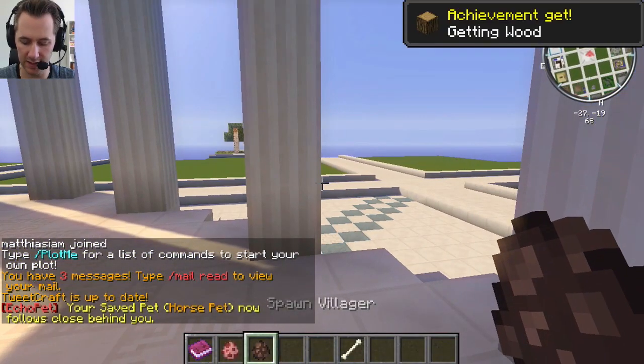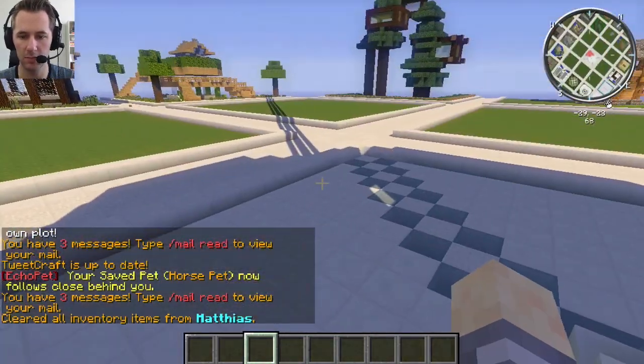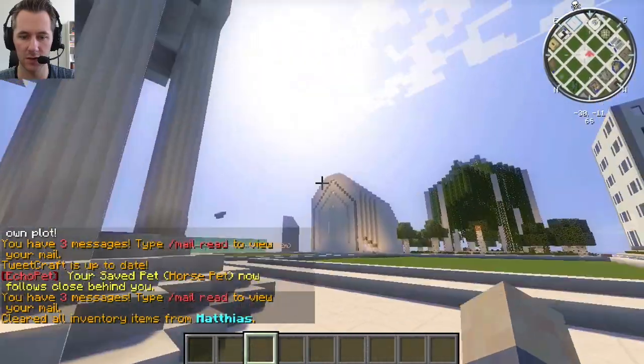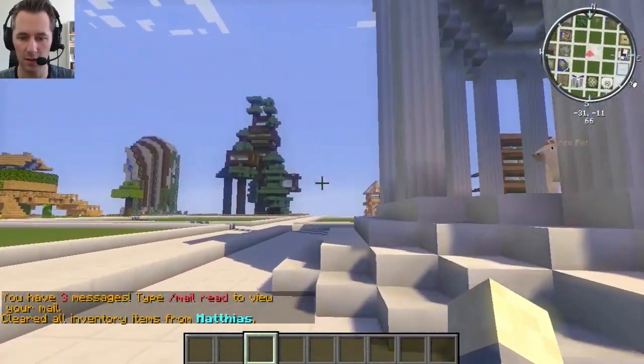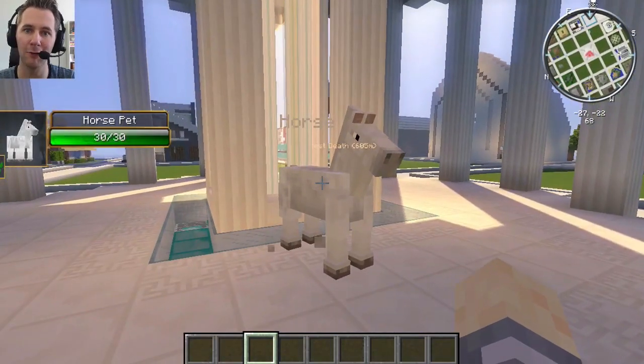When you walk in there you are presented with nothing, and you should be in creative mode. If you're not in creative mode, tell an admin and they can switch you into creative mode.